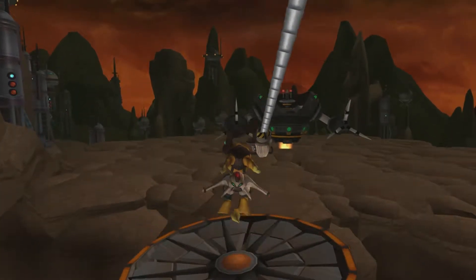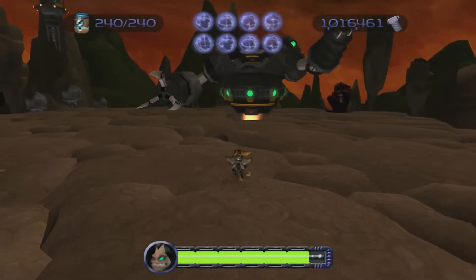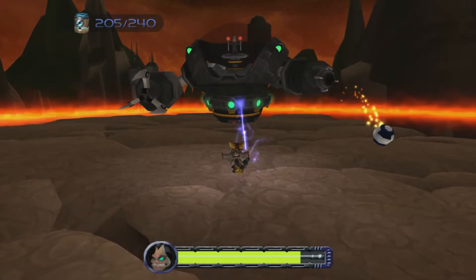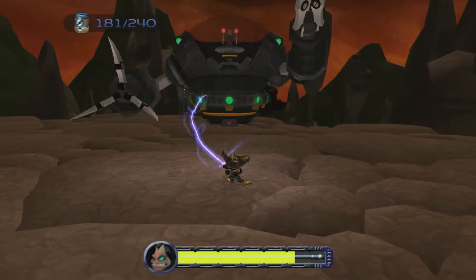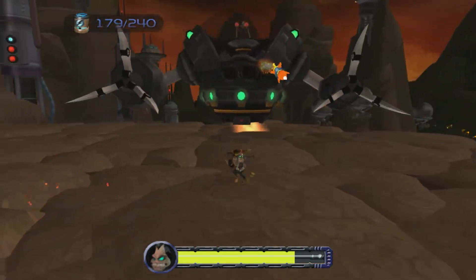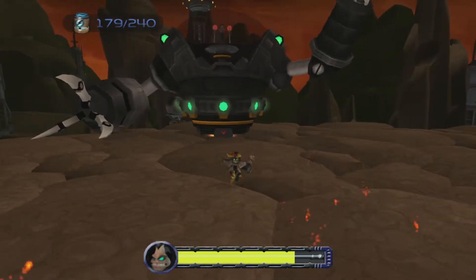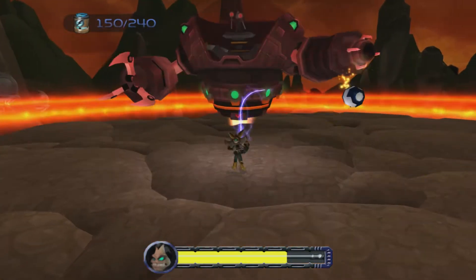Weapon of choice for the first phase is going to be the Tesla Claw, so let's go ahead and grab that. Keep in mind, you can only lock on to him when he actually does this little attack where you jump over the little soccer balls that explode. Sometimes it doesn't actually lock on. In this phase you'll actually see little targets on the ground - those will hurt you, so try to avoid those. Just keep jumping over him and do some damage.